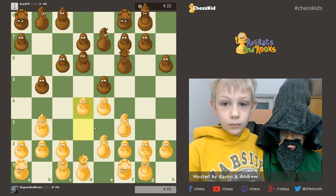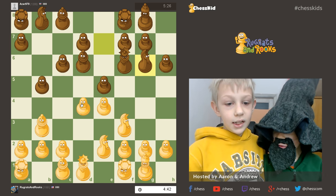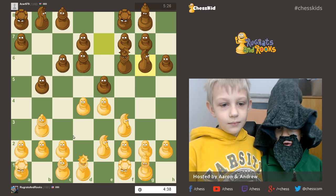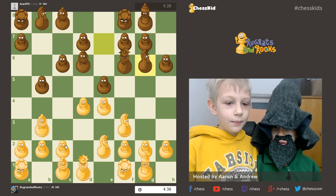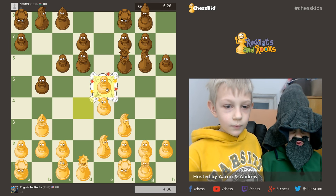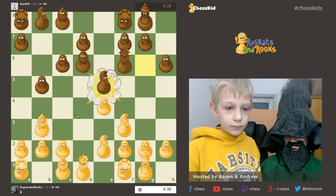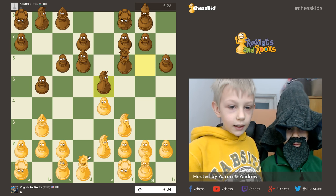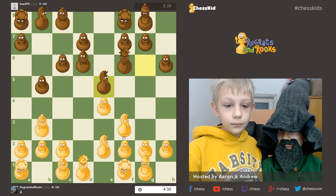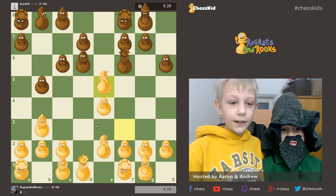I think I'll try to open up the center. Find a way to kick the Queen with more pressure. Take them out. Knight takes E5. Take back. Take E5 back.